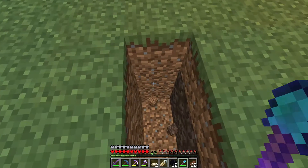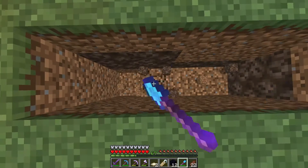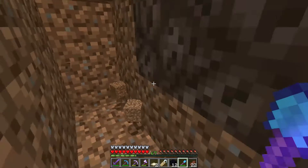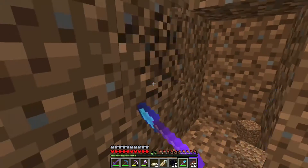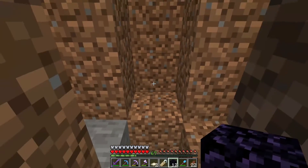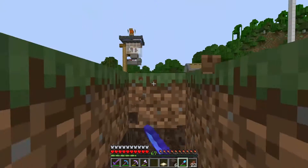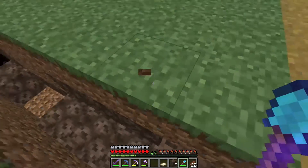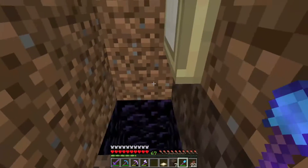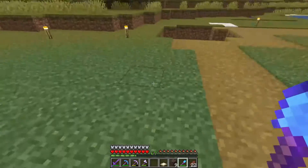The skeleton is going to come here, so you probably want to make it a bit deeper. Now move these sides and the bottom and replace them with obsidian. Now what you're going to do is go out. Don't put the obsidian yet because there's going to be a skeleton going in here.